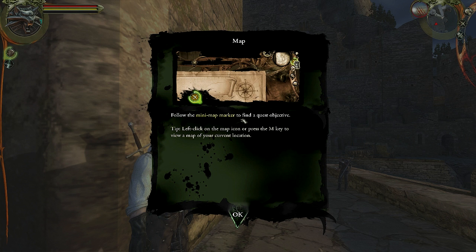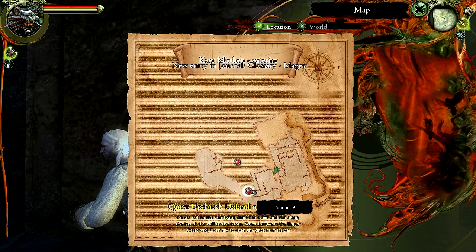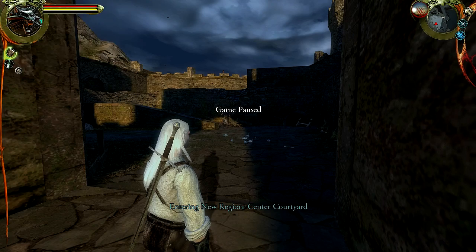One thing you'll notice as we play through — let me do this first. Follow the minimap marker to find a quest objective. We can left-click on the map icon or press the M key to view a map of your current location. So we can do that here, and there's our map. That's where we're trying to get to.